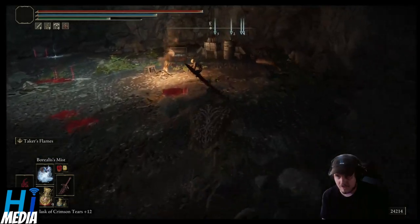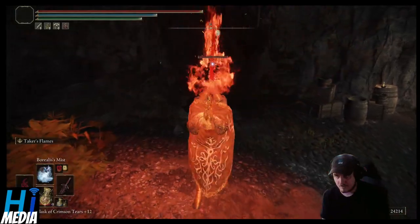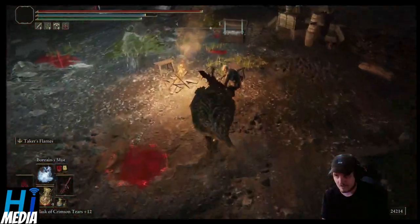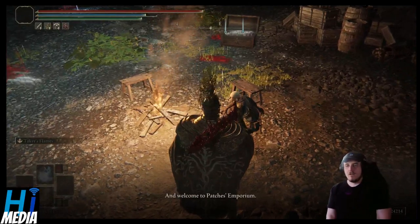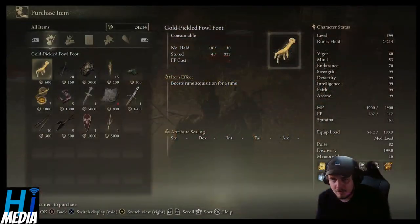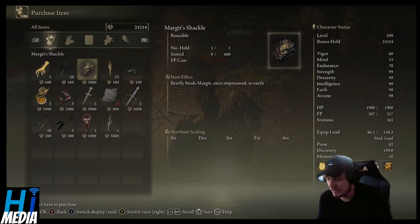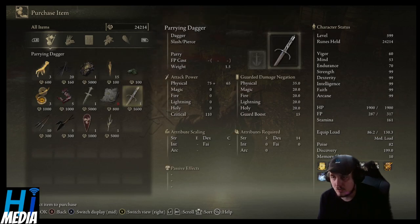Patches is now sitting at his little campfire. His shop will now be open. You can click purchase — you'll be able to buy a bunch of different things, including Margit's Shackle, which will help you if you're having trouble against the Margit boss. But for the time being, you can just buy the Parrying Dagger for 1,600 runes.